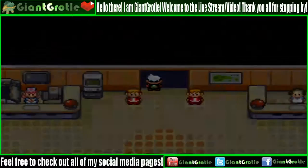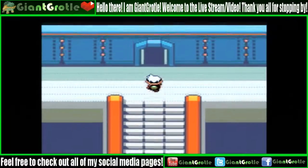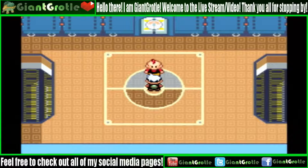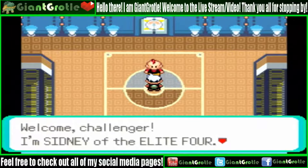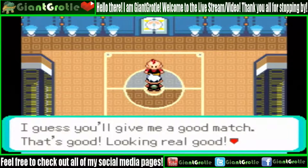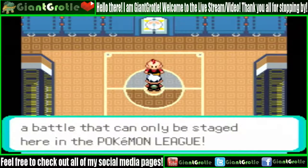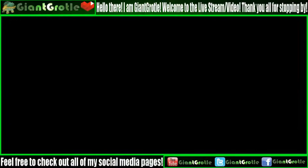I have Shrooms my Breloom up front — you want to have a Fighting-type Pokemon up front because the first Elite Four member is Sidney, who is a Dark-type user. He says: 'Welcome challenger, I'm Sidney of the Elite Four. I like that look you're giving me — let's enjoy a battle that can only be staged here in the Pokemon League.'